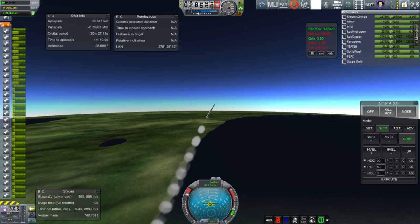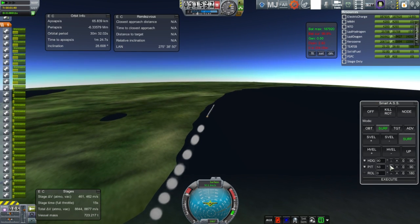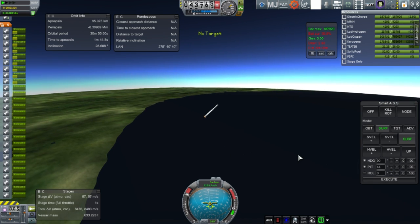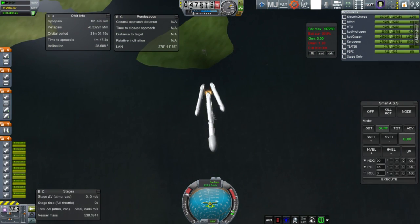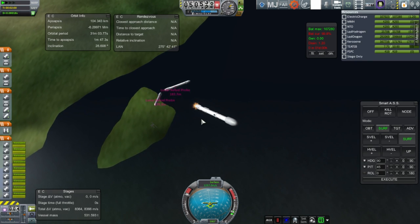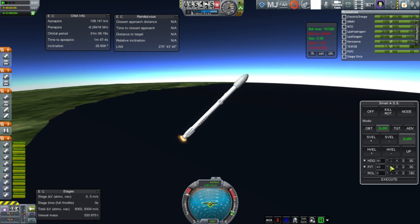Here you see the boosters running out, but we're getting to a very high altitude before they actually drop off — about where the Space Shuttle SRBs drop off, altitude-wise. We didn't reserve any fuel in the boosters for a mock recovery, so they are not even imagined to be recovered on this one.